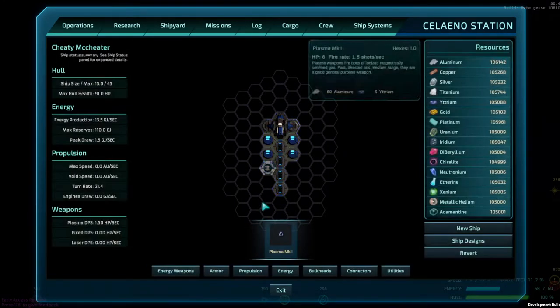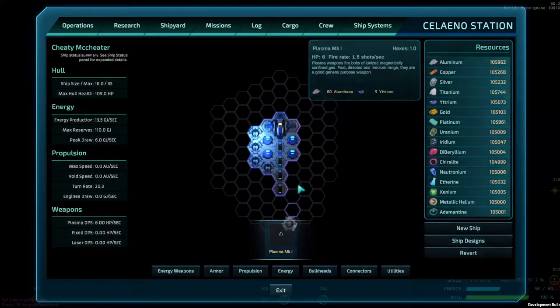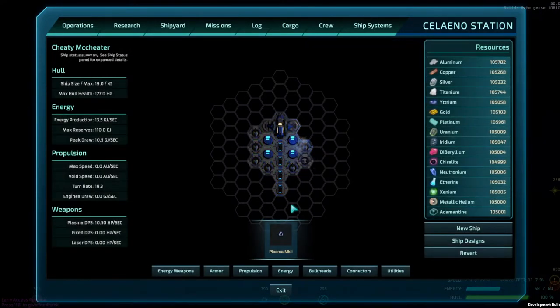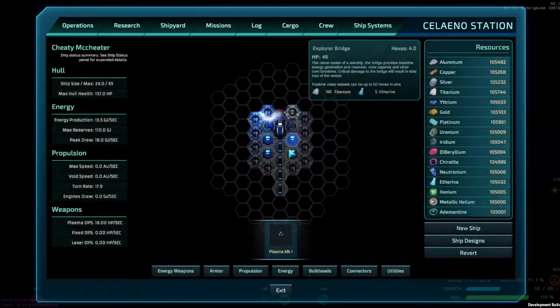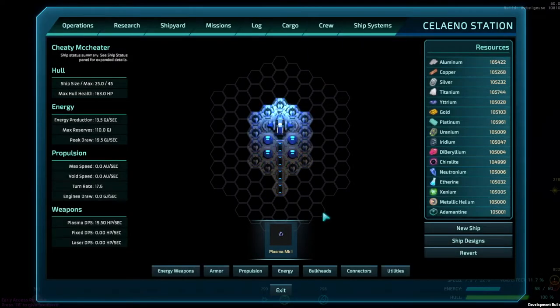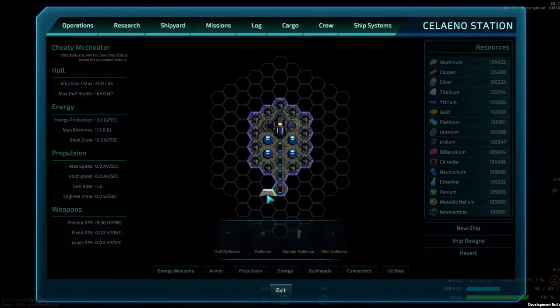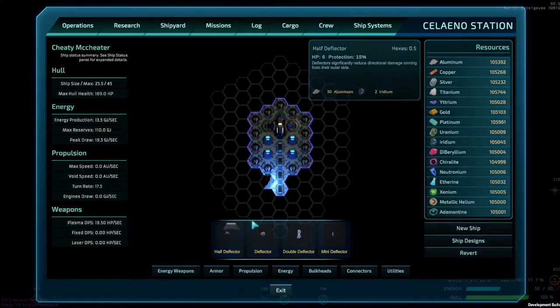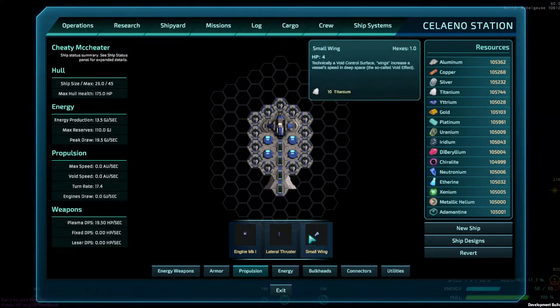Put a couple more reactors in and put a few batteries in. Depending on how quickly you go through power, I don't know if the reactors need to be protected, but as a general rule I try to cover my reactors with things — it makes me happier. We'll put up a few guns — just a few guns. You can use these pieces and kind of stuff them in there like puzzle pieces.